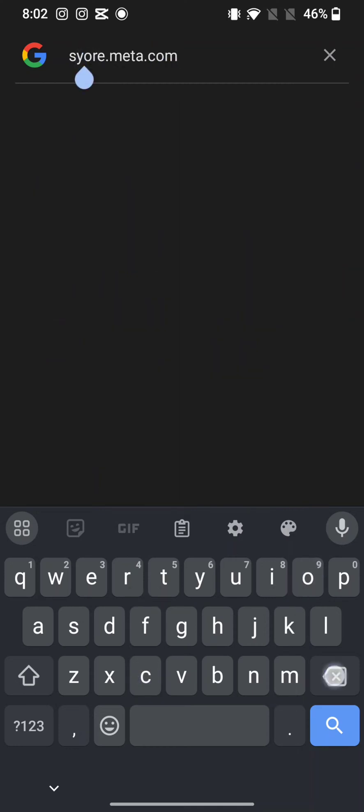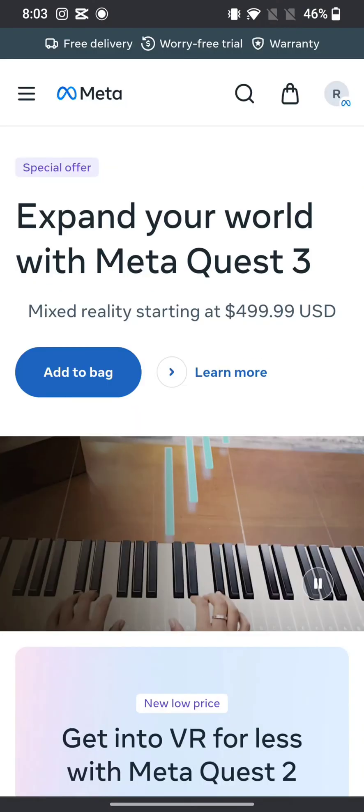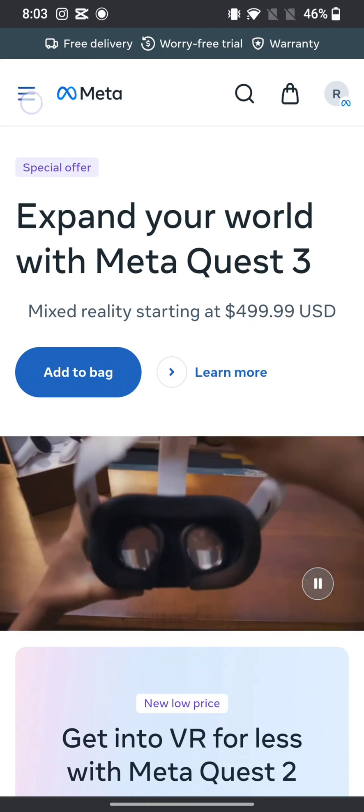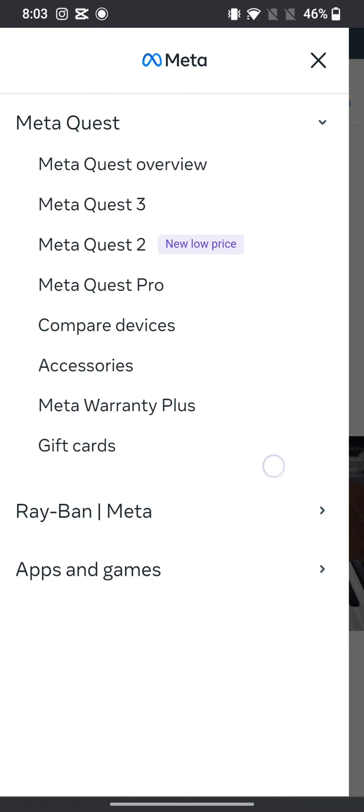The official page of MetaQuest account will appear on the screen. Log in to your account and the home page of MetaQuest will appear on the page. Click on the three lines at the top left corner of the screen. From the displayed options, tap on gift cards.